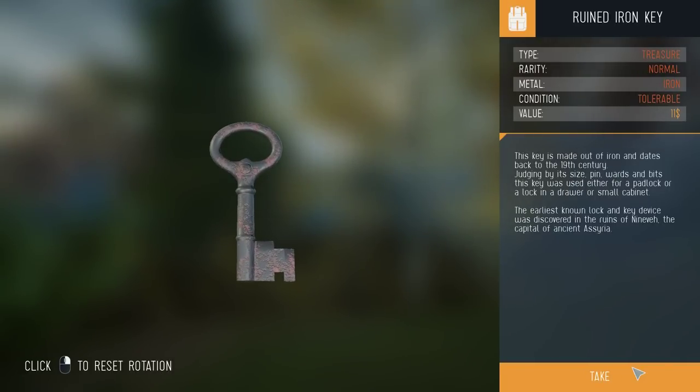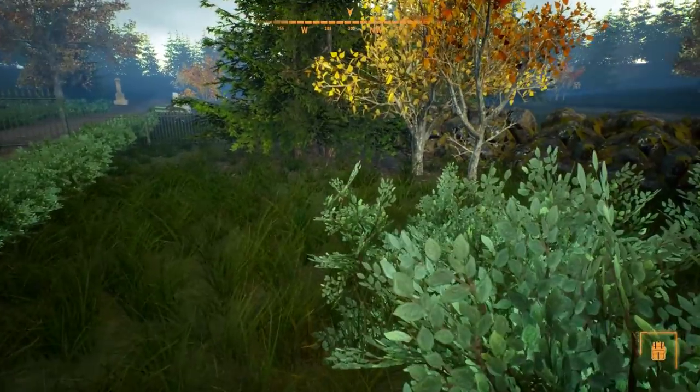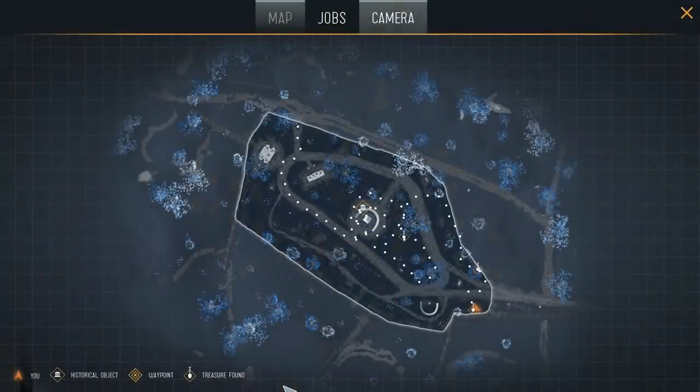This key is made out of iron and dates back to the 19th century - judging by its size, pin, wards and bits, this key was used either for a padlock or a lock in a drawer or small cabinet. The earliest known lock and key device was discovered in the ruins of Nineveh, the capital of ancient Assyria. I hope you're learning lots of junk, ladies and germs.